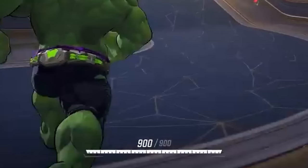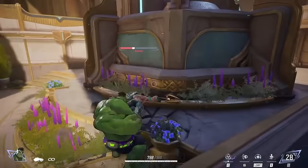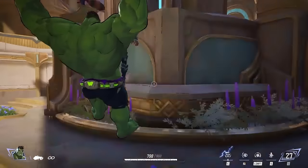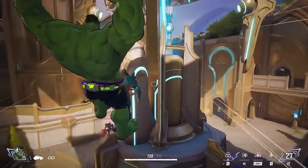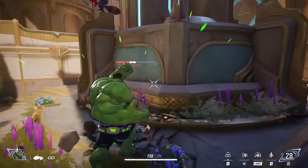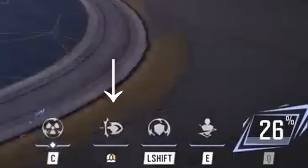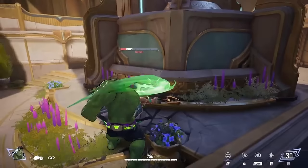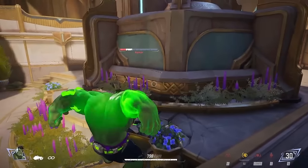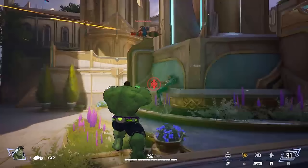The Hulk is a tank with 900 health and unlimited melee punches as his primary. He has a leap ability for mobility. His secondary attack is a hand clap, and while the range is uncertain in-game, it looks powerful. Two more abilities were not shown in the trailer, but one shield-looking ability likely provides defensive utility to protect the team.